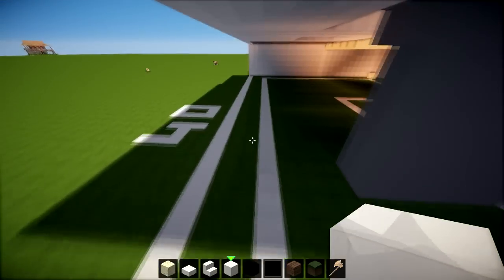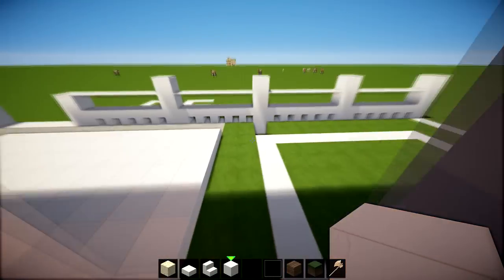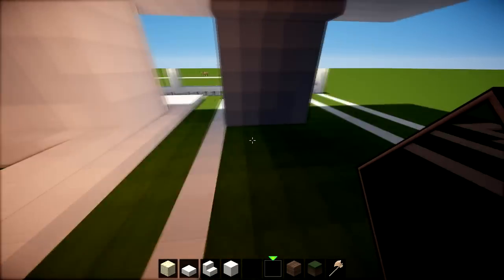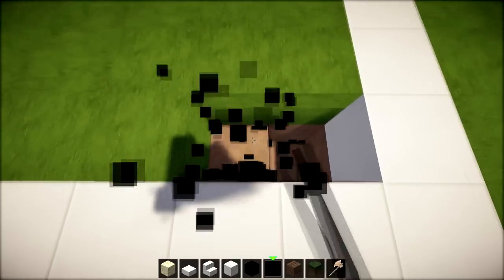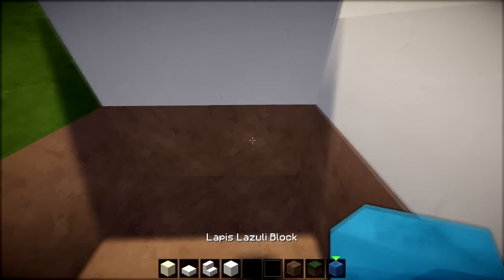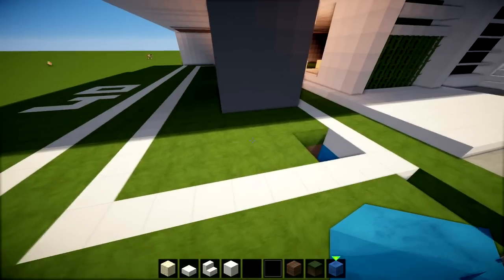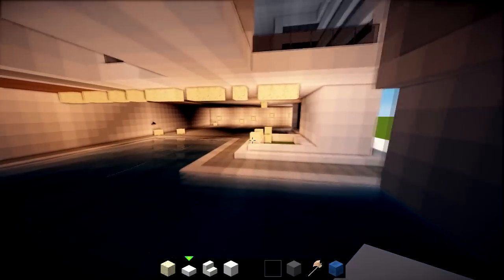We've got the two-block pathway going around the whole thing. Fill that all in with stone. Fill in the whole floor with stone, then dig out the pool area — you can make it as deep as you like. Fill the bottom with some kind of blue material — lapis or anything blue — dig as deep as you like and fill it all in with water. The pool is all filled in.